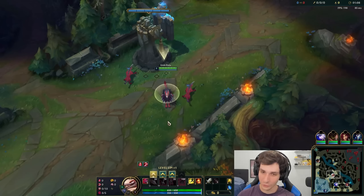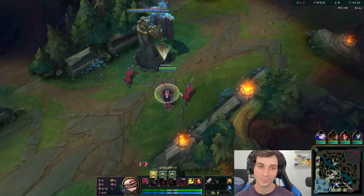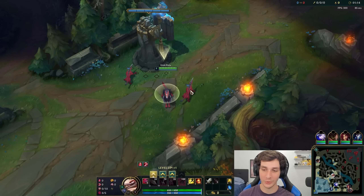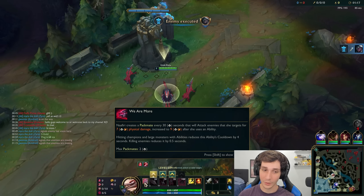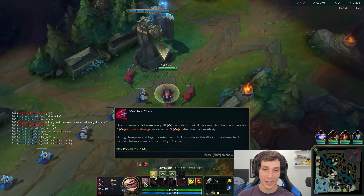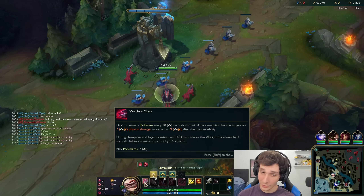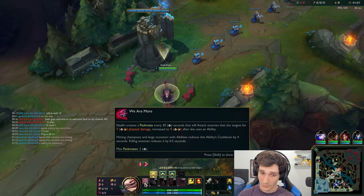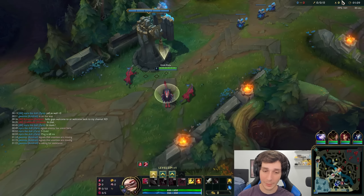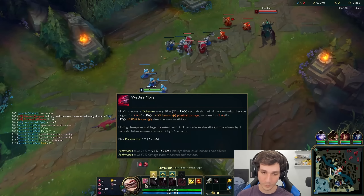Naafiri is an interesting champion and you can already notice I have two little pupper friends — pupper number one and pupper number two — and that's my passive. My passive is that I create a packmate every 30 seconds that attacks enemies that I target. And whenever I hit champions and large monsters with abilities, the cooldown is brought down.